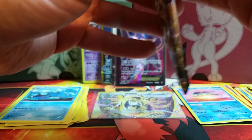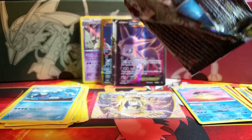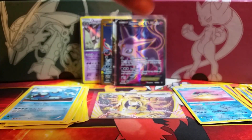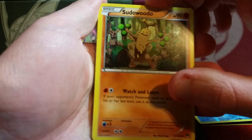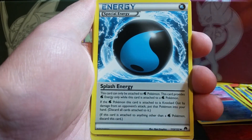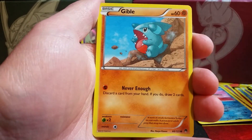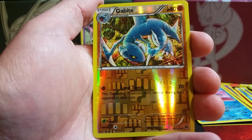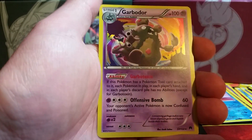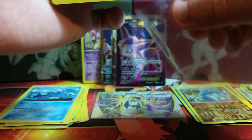Last pack in this half — this half has been very, very strong and very good to me already. The last pack begins with a Sudowoodo, a Splash Energy, an Electivire uncommon, a Shellder, Gible, Phantump, Glameow, Honedge. Reverse holo is a Gabite. The last rare in this half is a Garbodor holo — we did manage to pull one extra foil out of this half. Seven total.